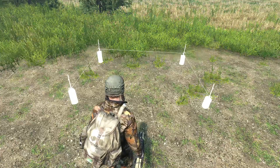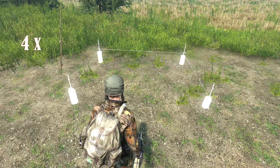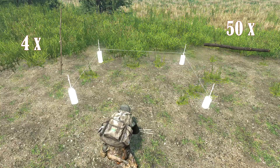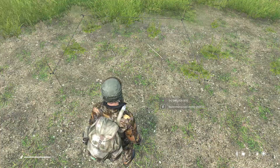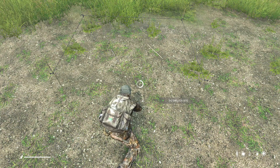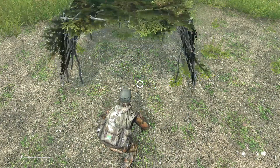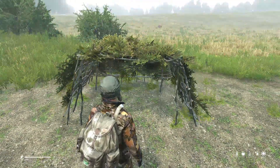Deployment. Deploy the shelter kit on even ground and attach four long wooden sticks and 50 short sticks to the shelter site. Once all the required resources have been attached, you are given the option to start constructing the shelter. You may have to interact with the shelter site multiple times before it is built. The finished shelter is quite hard to see in bushy environments.